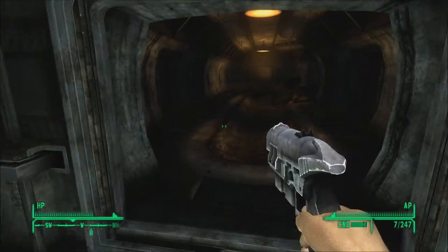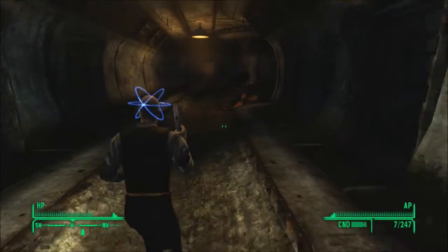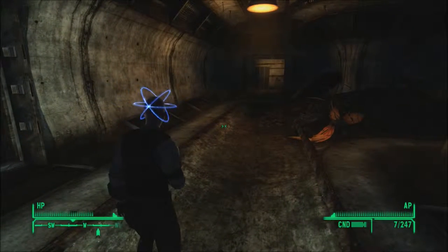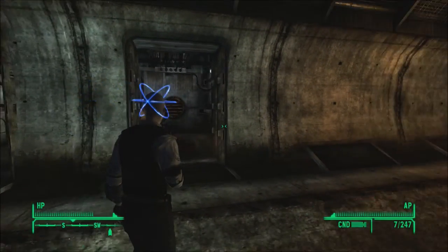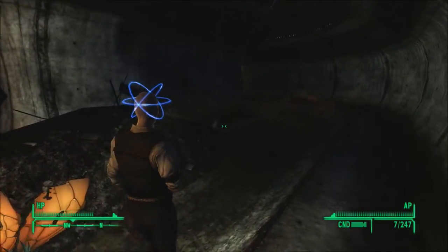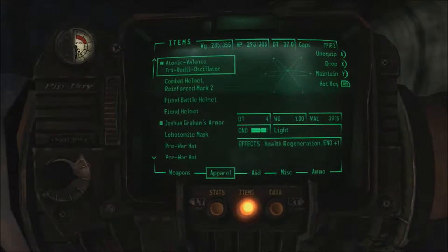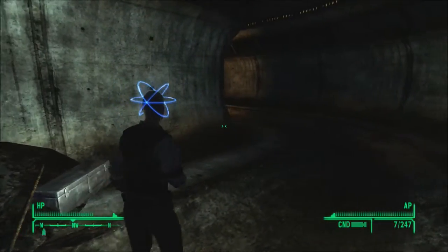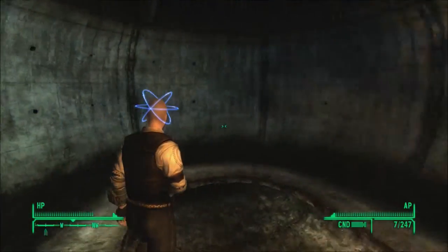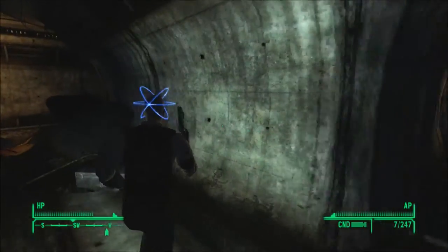I figured since I got the thing, I might as well show it off. There you go — that's basically what it looks like. That's what science gives you: Atom head. It's supposed to give a mild health regeneration, but so far I'm not seeing any of it, so I have no idea what's going on. Maybe it's just ticking really slowly and eventually it'll happen, but right now it's not doing anything and it's starting to get a little annoying.